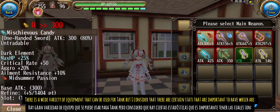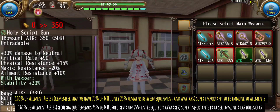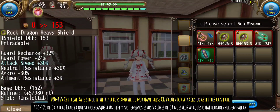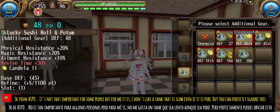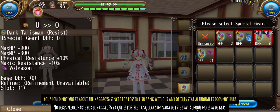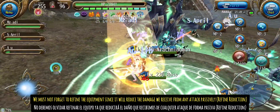There is a wide variety of equipment that can be used for tank, but certain stats are important to have: 100% ailment resist — remember that we have 75% from MTL, only 25% remains between equipment and avatars, super important to be immune to ailments. 100 to 125 critical rate, since if we hit a boss without these CR values our attacks or abilities can fail. 3k ASPD — not essential for everyone but I don't like a slow tank even if it is pure, though you can perfectly ignore this. Finally, we cannot forget the resistances and the max HP, trying to balance them as much as possible. You should not worry about plus aggro percent since it is possible to tank without any of this stat, although it does not hurt. Do not forget to refine the equipment since it will reduce the damage received from any attack passively — refine reduction.